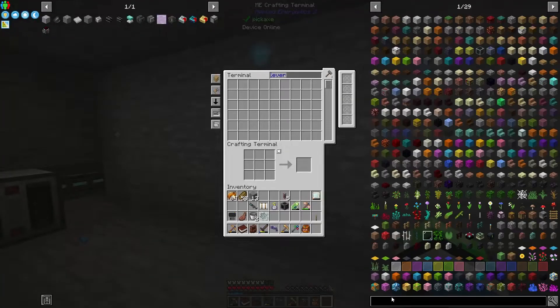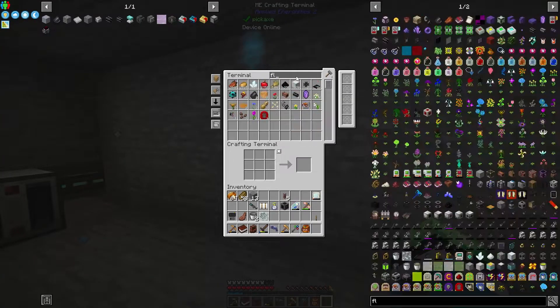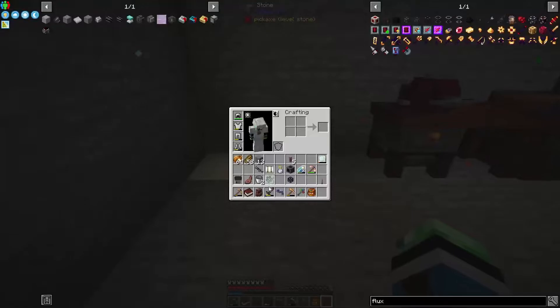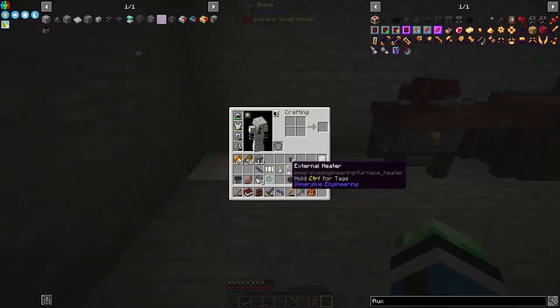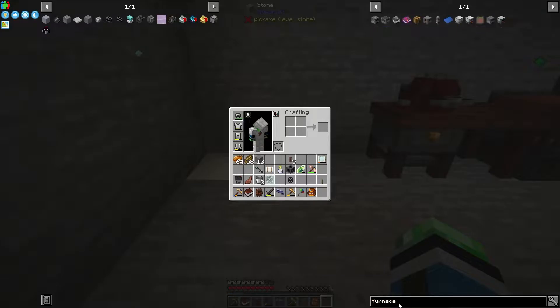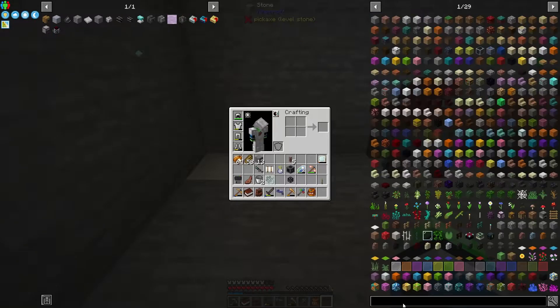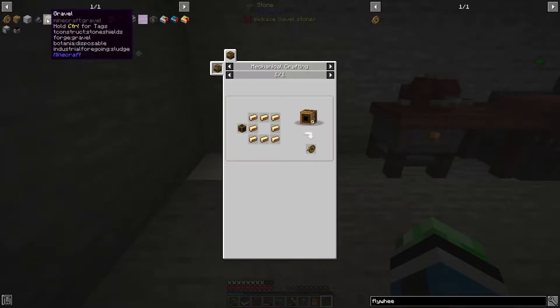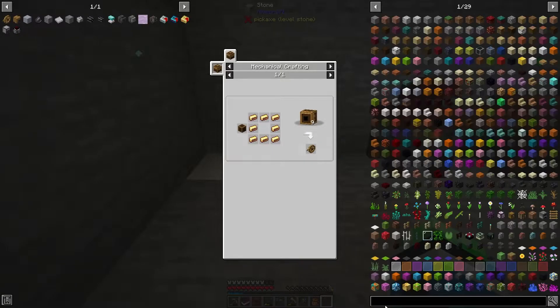I need a flux point on the external heater. I need the furnace engine and the flywheel in order to be able to do this, which both require mechanical crafters. So we're going to need to get mechanical crafters going.